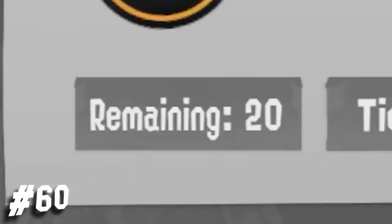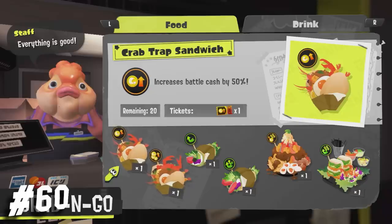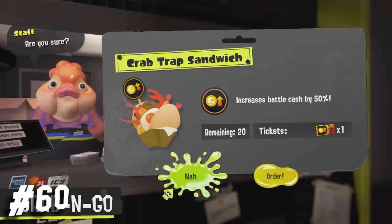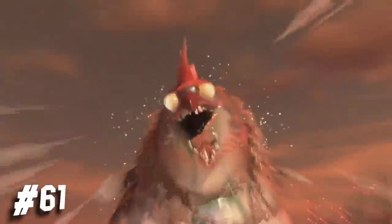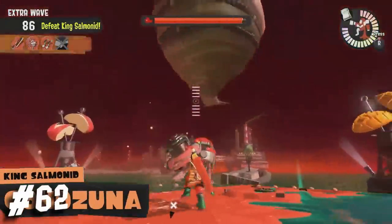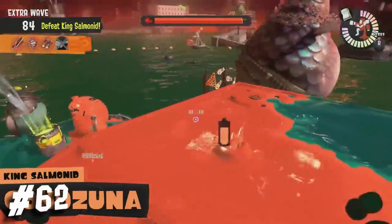I asked if the remaining amount meant you have a limited supply of food items, but it turns out it's the amount of matches you can play with them — I can't believe I forgot about that feature. Imagine going hazard level max with someone next to you, and then they see this thing and run out of the room. I almost forgot to point out that there are multiple King Salmonids, with Kahazuna being one of them — this was confirmed by the voiceover.